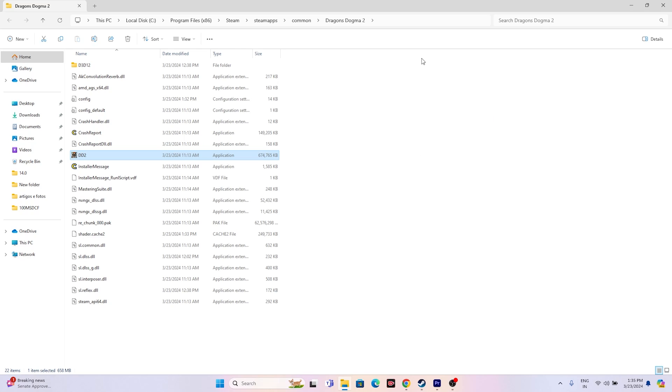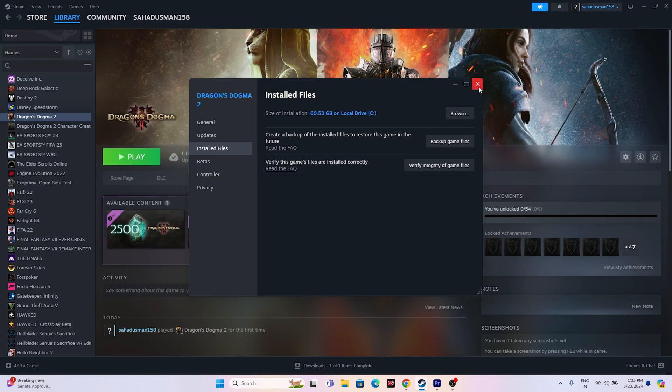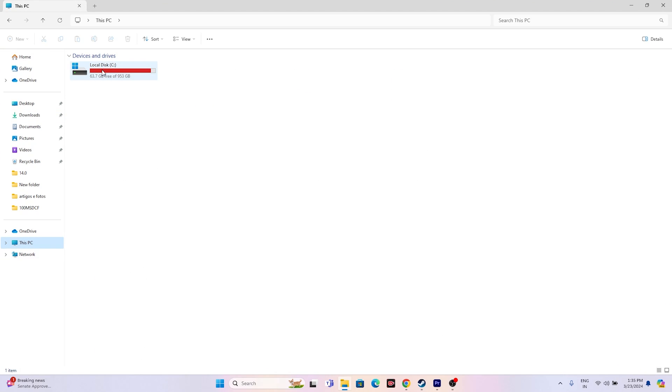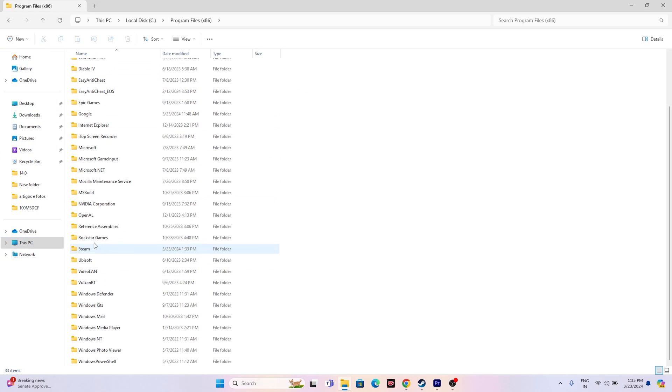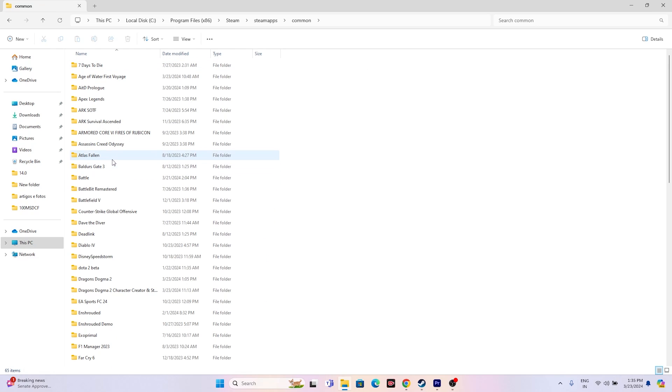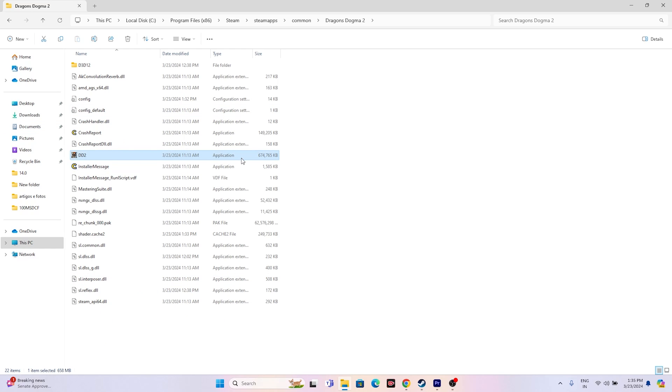Apart from the Steam shortcut method, there is also another way to navigate to the installation folder using File Explorer. Just go to This PC > Local Disk C > Program Files (x86) > Steam > steamapps > common > Dragon's Dogma 2, and launch the game from there. You can use either method — just make sure you're launching from the installation folder.